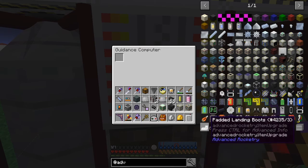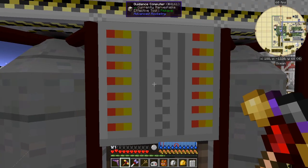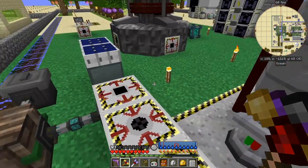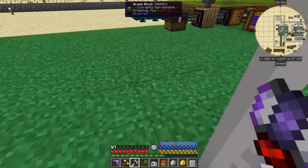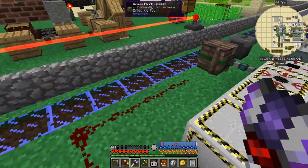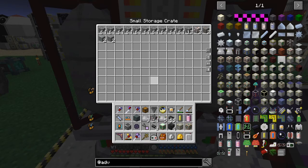So what you have to do is assemble this rocket here, and then we can shift right-click to access it. First of all we have to break away what we've already got in the guidance computer. I'll use a hammer here — it's behaving strangely. I hit the rocket with my hammer and it picked up a whole load of stuff. I should right-click this crate because there's a whole load of stuff in there too.